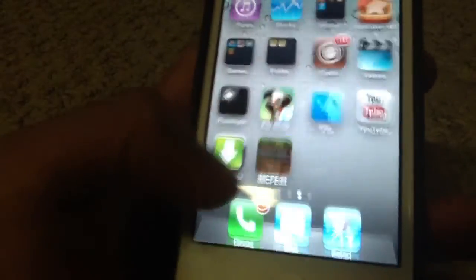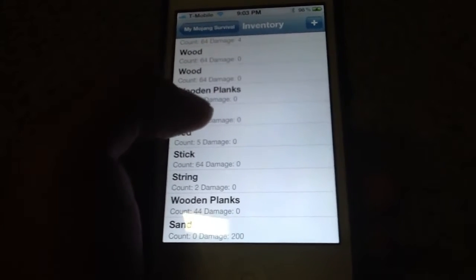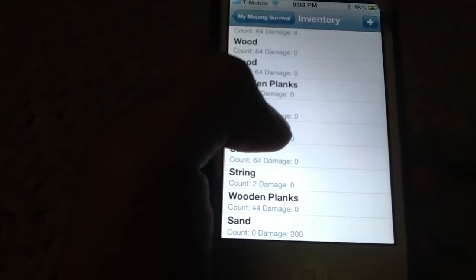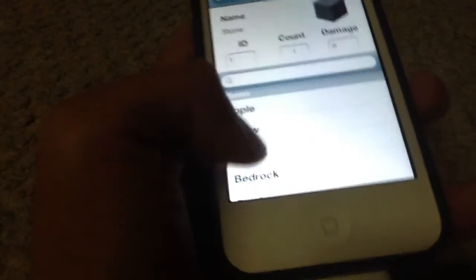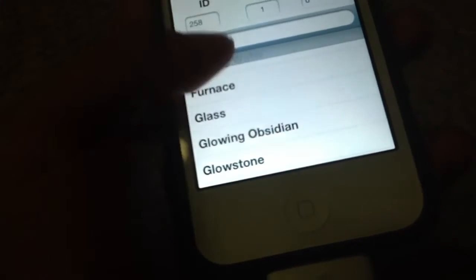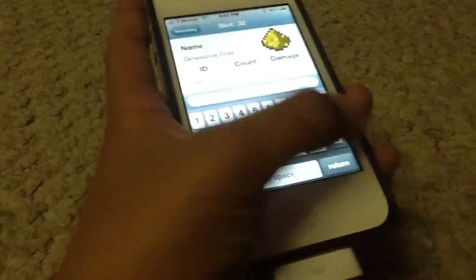Let me show you guys building it again right there. Go into it, then press the plus button up here. It's going to put up Stone — go into it, and this is all the Pocket Edition stuff. Like if I want Iron Axe, or — okay, what about Glowstone Dust. Here's the count — here's how many you want. I'm going to put the max, 64, and there's damage.